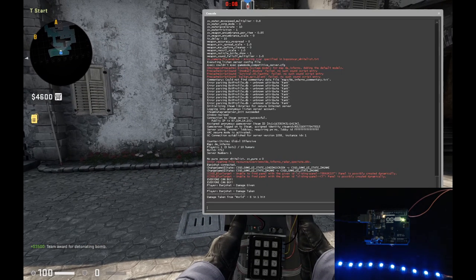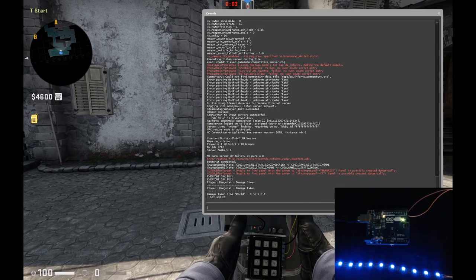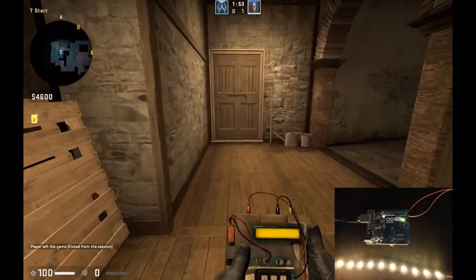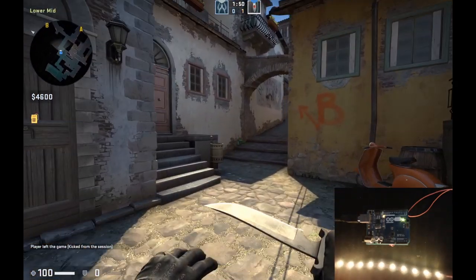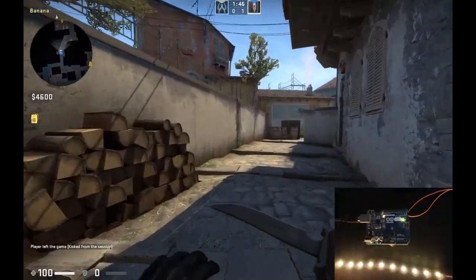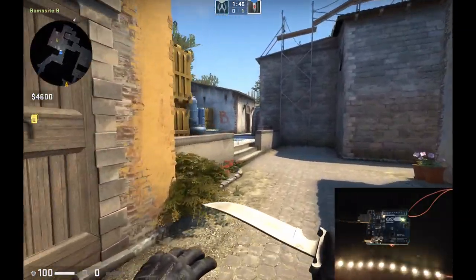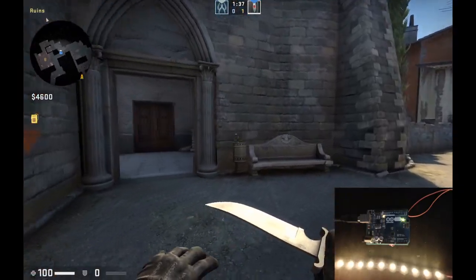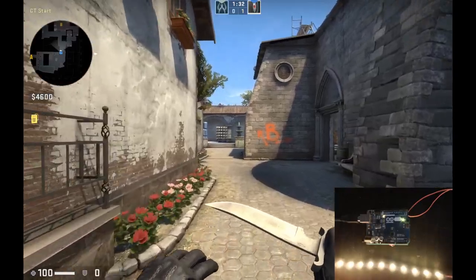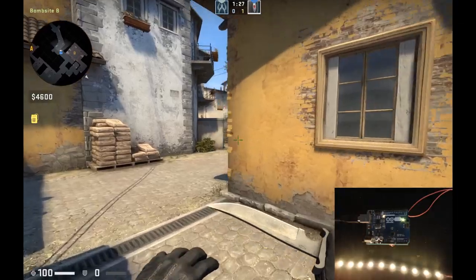We're back in freeze time. Let me just real quick add a bot. Alright, now we have a competitor, and this bot shouldn't harm us at all. We can win in four different ways: either the terrorist team can win by planting the bomb, as we just did; we can win by killing the entire other team; or the counter-terrorist can win by eliminating the other team — that means killing me — or the counter-terrorist can win by defusing the bomb.